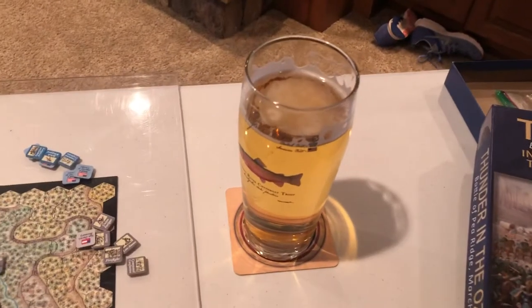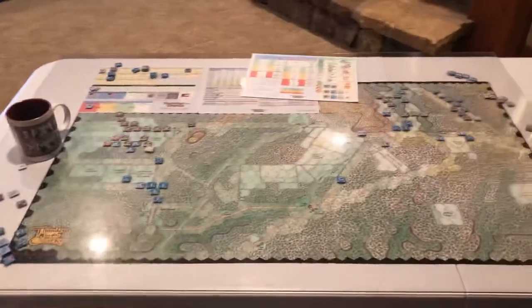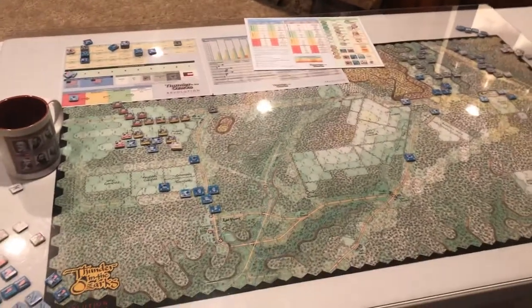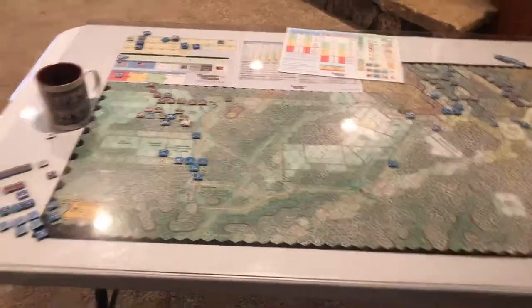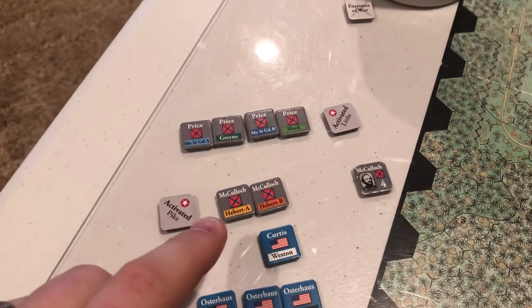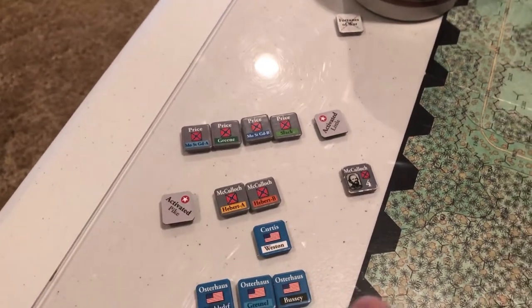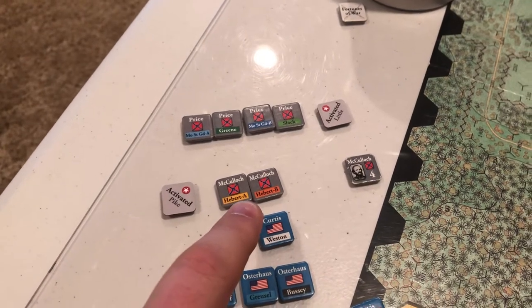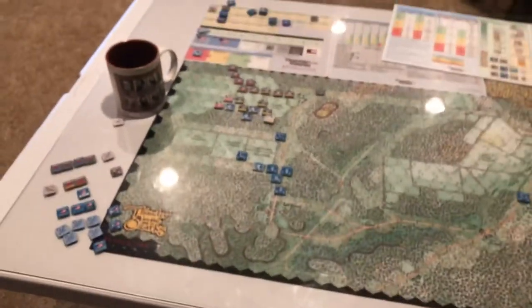It's a crappy day outside, so I figured let's do this. As usual, we have some delectable Bush Light to assist us in playing the game. So this is not a battle I know a ton about, but as far as the basic premise for the setup of the game, I think it suits Blind Swords really well. You'll see down here that we have two divisions under Van Dorn — one of them being Price's Missouri State Guard Division with a couple smaller brigades. And McCullough has an infantry brigade under Hebert, a cavalry brigade under McIntosh, and some Native American units under Pike. That's a little interesting quirk.